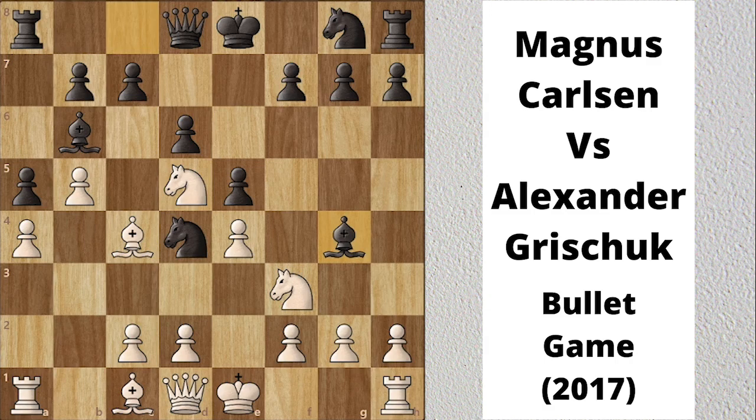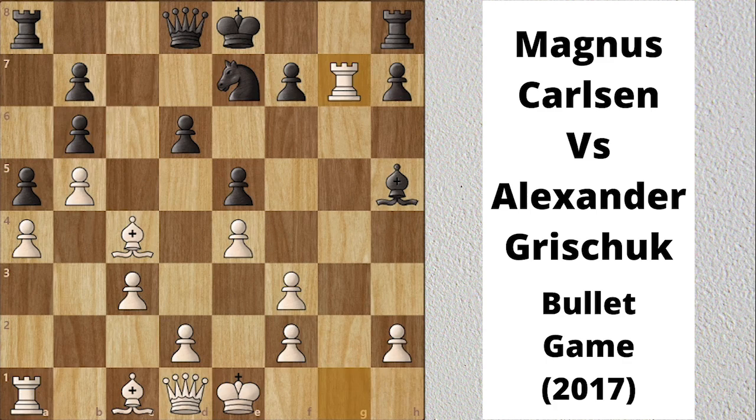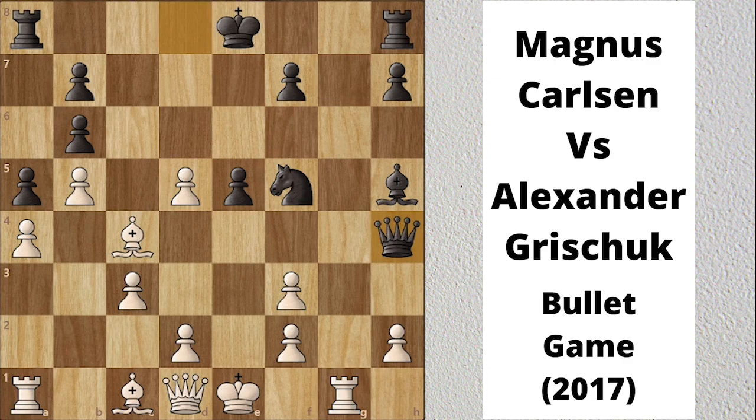C3 attacks the knight. Knight takes f3 check. G takes f3. Bishop h5. Rook g1. Ne7. Again Magnus went for the trade. Knight takes b6. C takes b6. Rook takes g7. D5 attacks the bishop. E takes d5. Knight f5 attacks the rook. Rook to g1. Queen h4 attacks the bishop. Queen e2 supports the bishop.